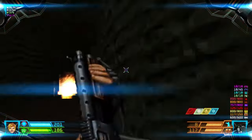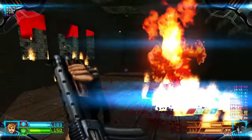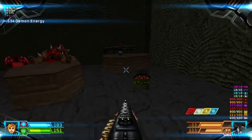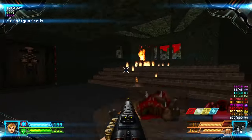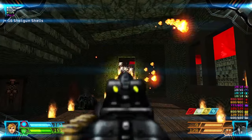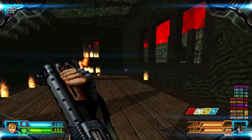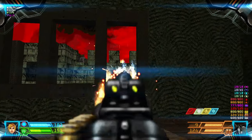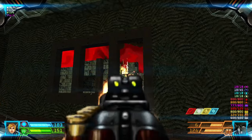Then we have a Paladin. Grab the weapon upgrade and some ammo over here. Kill the Imps on the top side along with that side, and the Paladins on the other side.